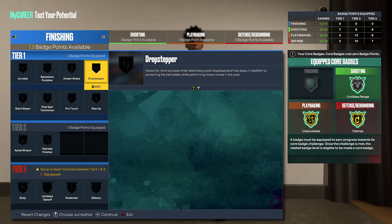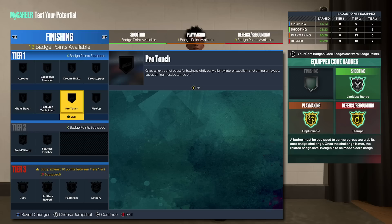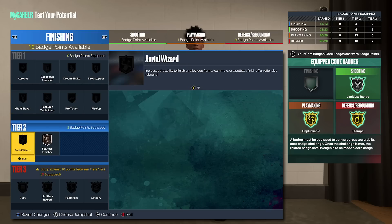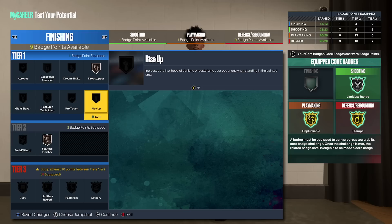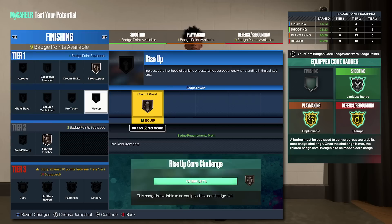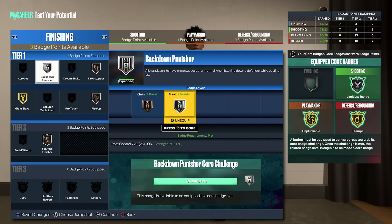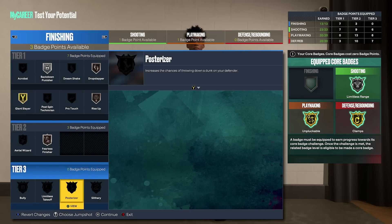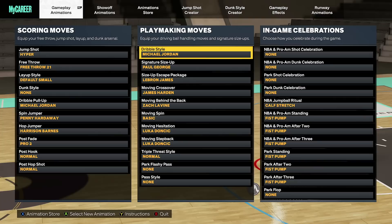For finishing, assuming you have 17 badges after the MyCareer quest: put fearless finisher on bronze. I love using drop stepper on small opponents, so drop stepper on bronze. Rise up on bronze. Giant slayer on gold — because you're 6'8 and a lot of people run 6'9, so it'll activate a lot. Back down punisher on silver. You're just trying to get 10 badge points in tiers 1 and 2 to reach tier 3. Then core limitless takeoff and put posterizer on silver.